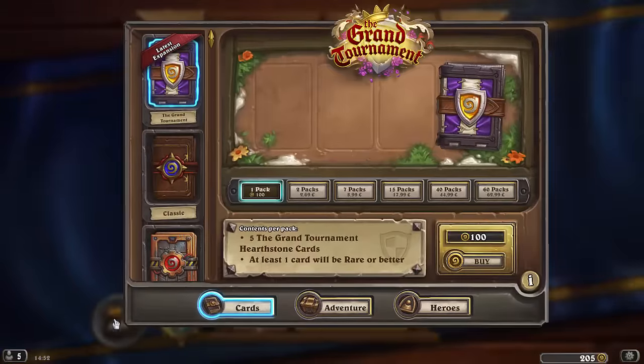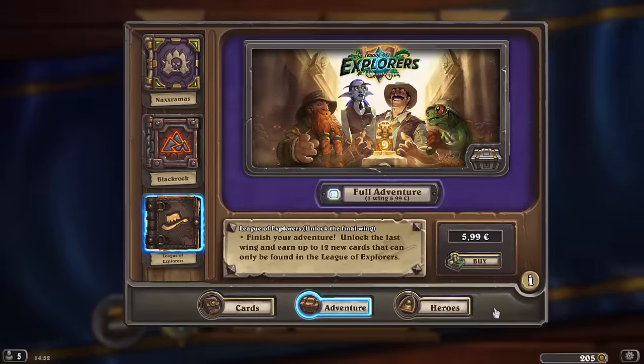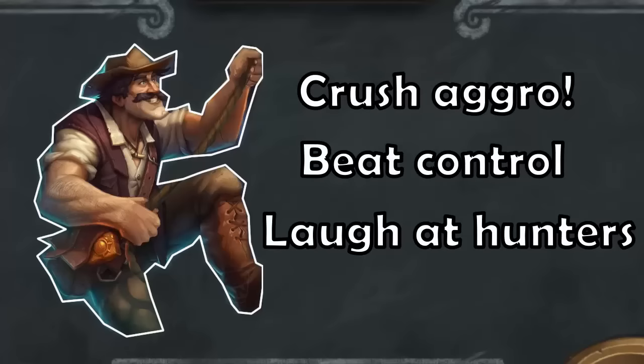The first step to building this deck in Hearthstone, the free to play game, is buying Reno Jackson for $7. But worry not — this is a Swiss army knife deck that crushes aggro, beats control, and laughs at face hunters.